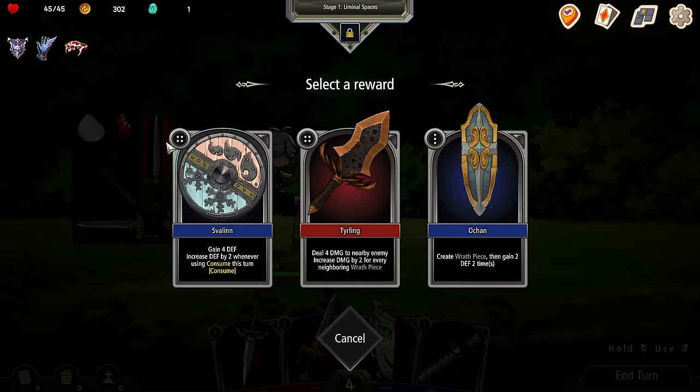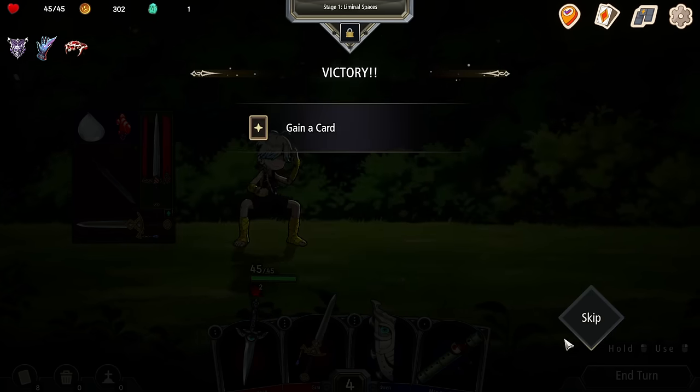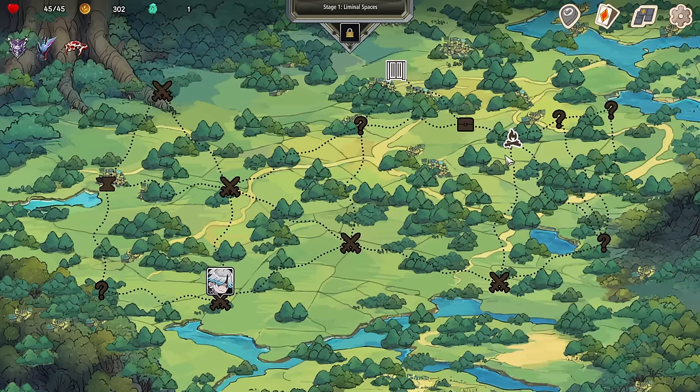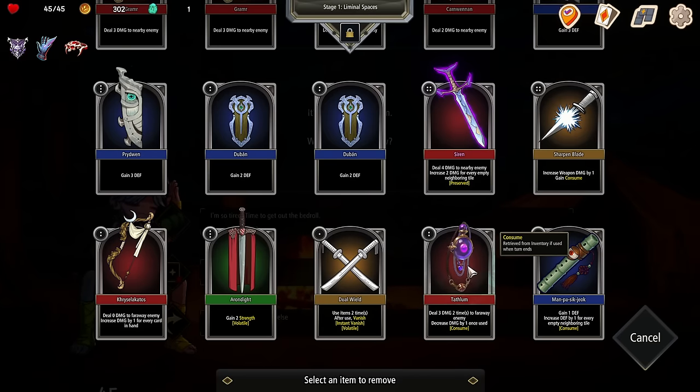Four defense. Increased defense by two whenever using consume this turn. Four damage to a nearby enemy, increasing damage by two for every neighboring wraith piece — create wraith piece. A wrath piece can gain two defense two times. You know what? I don't want any cards. I'm happy with what I got. I'm going to go have a little nap. I'm going to burn some cards.